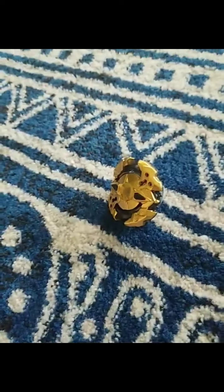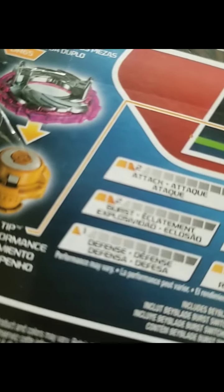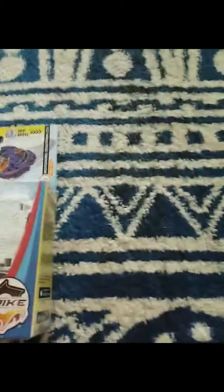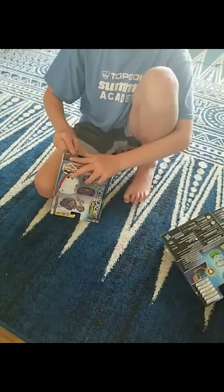Galaxy Zootron 2 stats: attack 7, weight 2, burst 1, agility 1, defense 11, and stamina — he is a stamina type, just like Galaxy Zootron and the gyro version. So let's get to the unboxing!